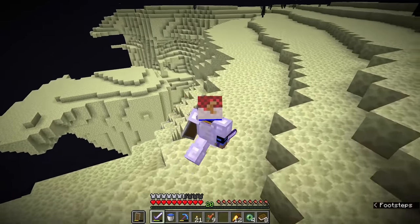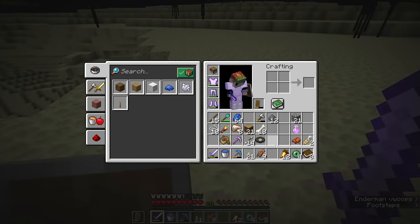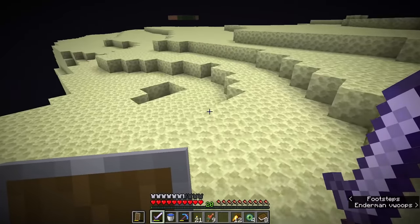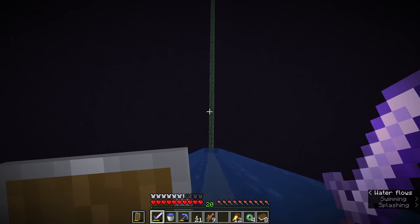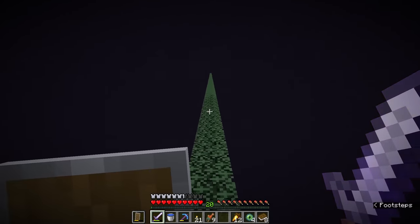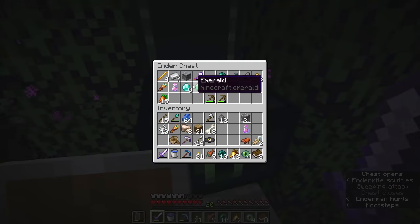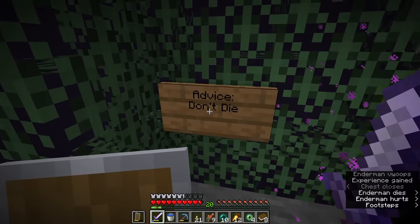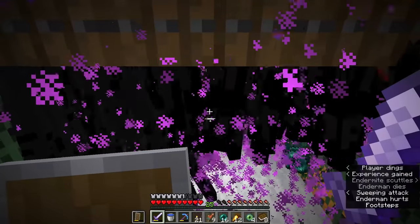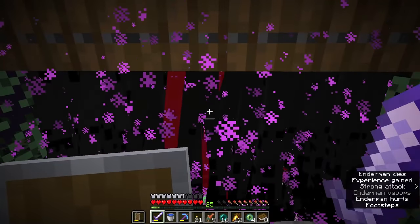This enderman farm looks really nice. I'm so dumb — I forgot the diamond, that's the whole point. Oh well, we're here, we might as well get the levels and go back to enchant. There's an ender chest here too. By the way, this was built by the same guy who gave us all that leather — DC is a madman.